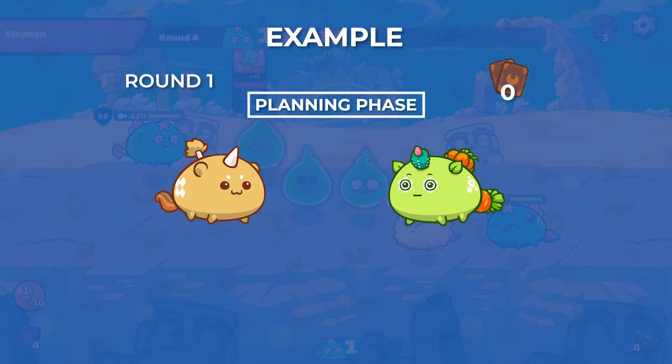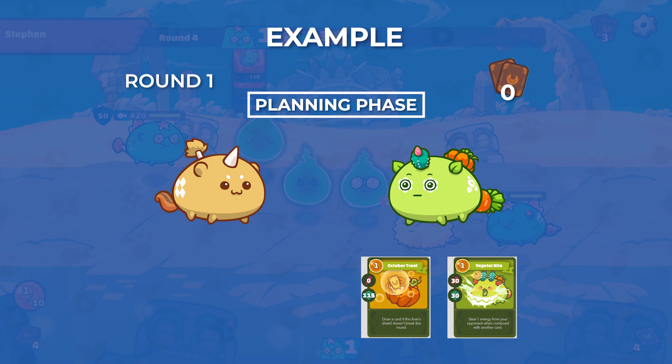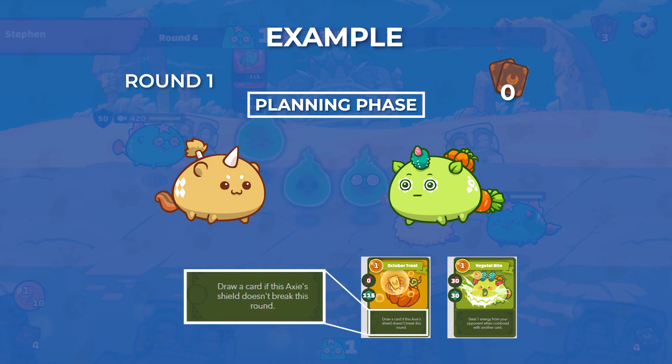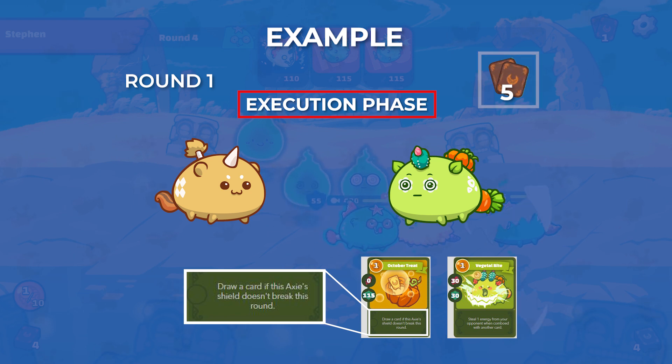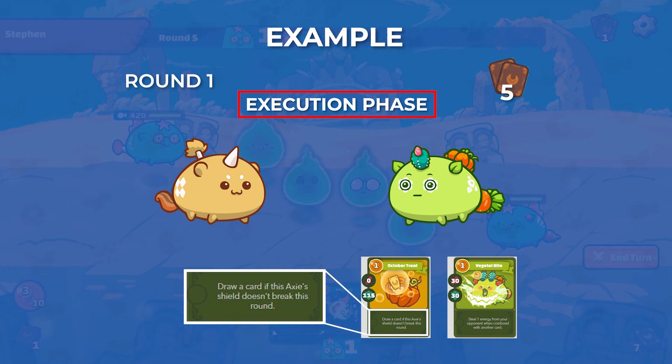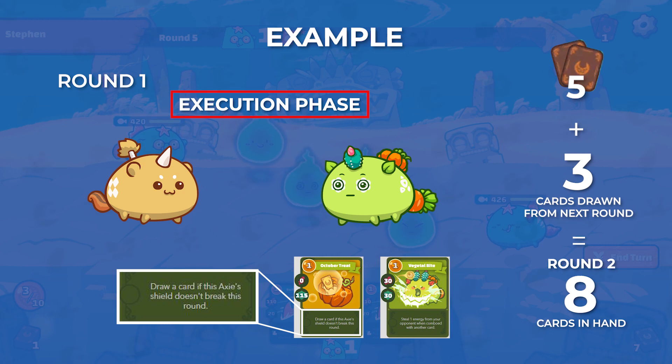Let's take round 1 for example. Round 1 starts with 6 cards and your opponent plays 1 October 3 and 1 Vegetal Bite. You, on the other hand, played nothing, so your opponent was able to draw a card from October 3. During this Execution Phase, you see the top right card icon now shows the number 5. This number has already factored in the number of cards your opponent had played and that one card drawn from October 3. To determine the number of cards your opponent will have in round 2, just add 3. This means in the next round, your opponent will have 8 cards in hand.